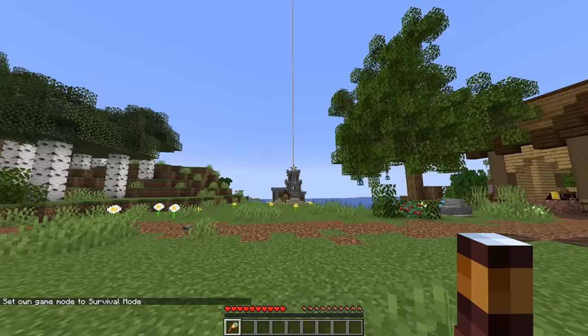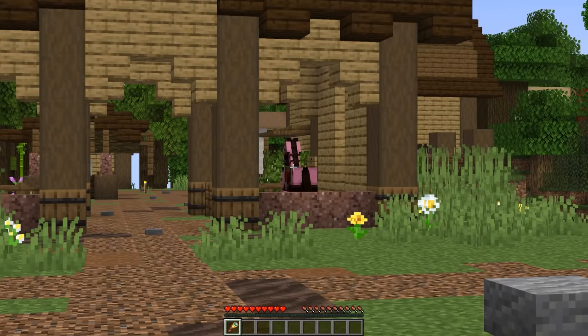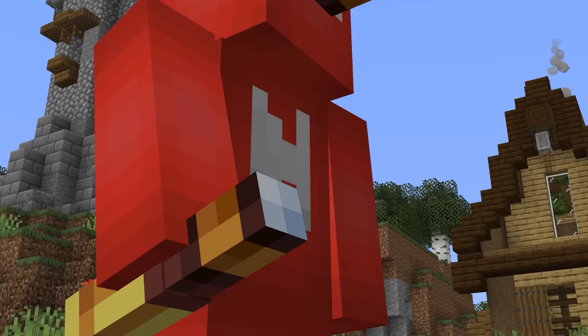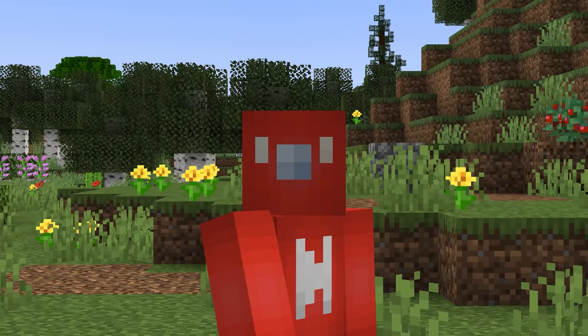Number forty-two: the spyglass is one of the cooler additions in the 1.17 update and a nice alternative to Optifine Zoom. But something tells me this is a bit too close. Sure enough, using the slash item replace command, you can place a spyglass on Steve's head and have it appear smack dab in the center of the face.